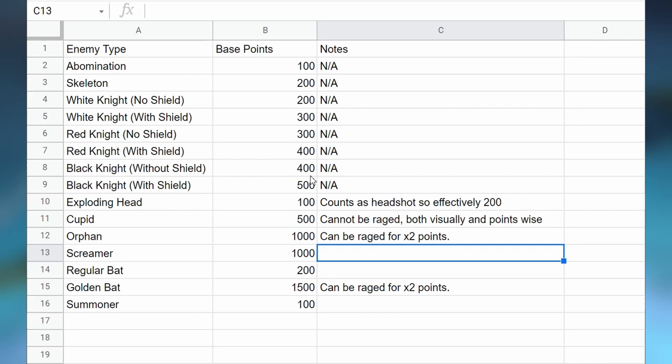There are other examples of enemies that can be worth a lot more points. For example, screamers in Desolate Town and Seed Royale can be worth a fair amount. Obviously there are also orphans and golden bats — interestingly, you can rage orphans and golden bats and they don't seem to change much in their animations, but you'll still get a times-2 points bonus. For cupids, if you try to rage them you won't get any additional points, and it doesn't seem to make a difference in speed either — specifically when hitting the bell first then spawning the cupid.